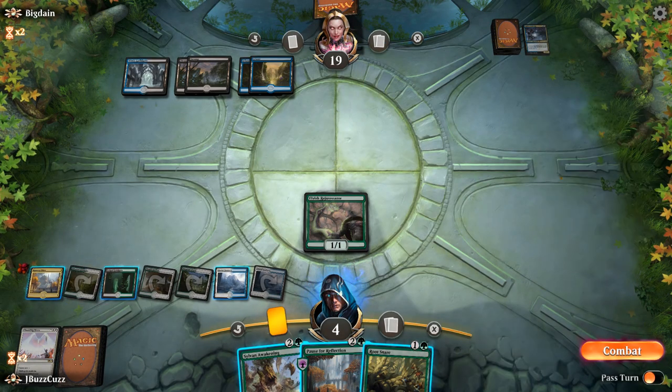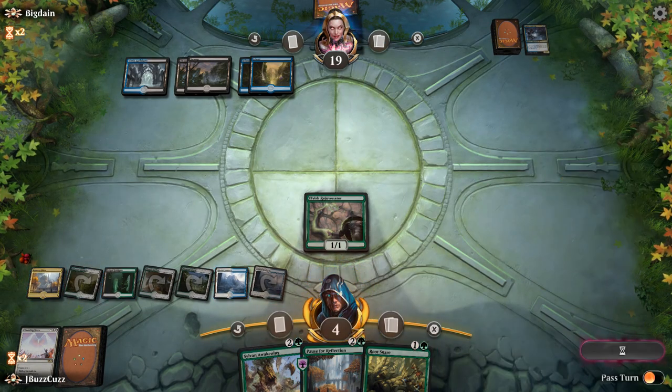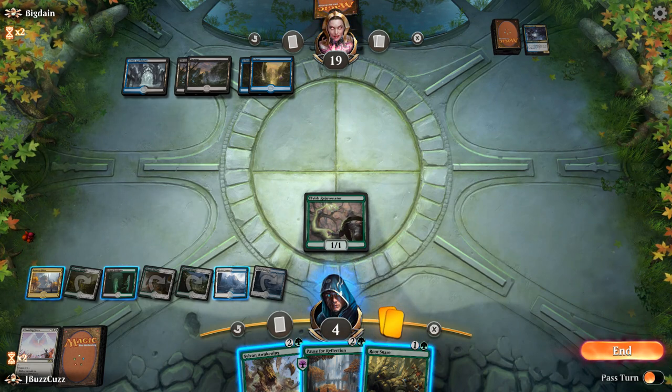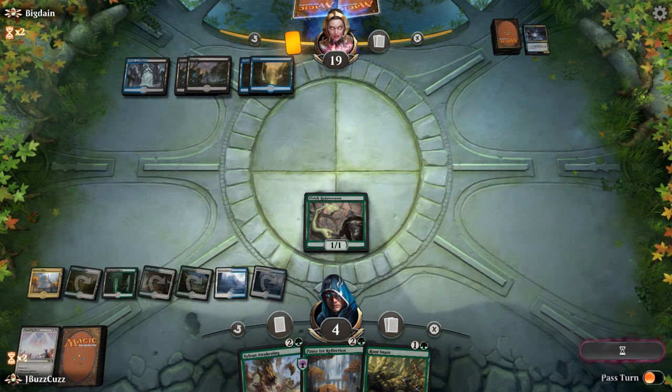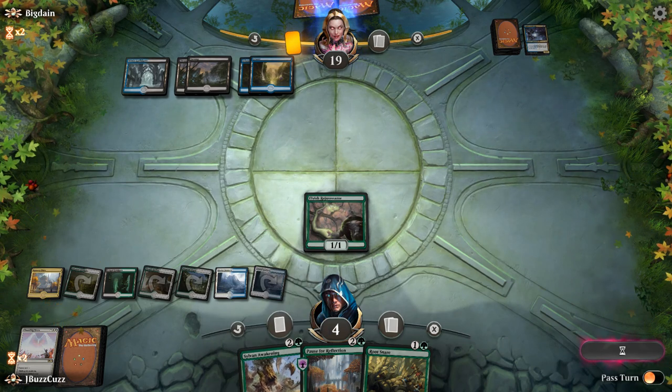We'll go ahead and play a Selesnya Guildgate. The reason why we grab gates here is because once we draw one Guild Summit, we are going to be the house — drawing just a ton of cards, playing a lot of land, and going ahead and making the Sylvan Awakening a lethal attack.